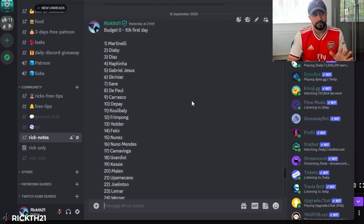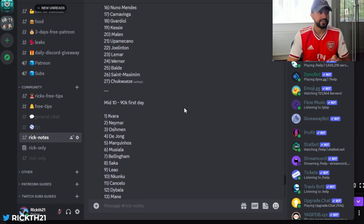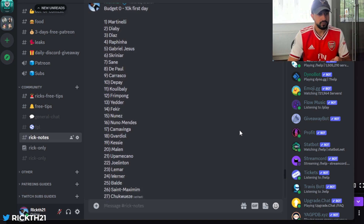I've compiled a list of almost 70 cards I think will be fantastic investments, and we're going to talk about these. The first set of cards are the budget cards — cards I believe will be between 0 to 10k on the first day. Martinelli, DRB — you can pause the video and look at this list. I'll show you how these cards performed last year to explain why I think they'll do well.